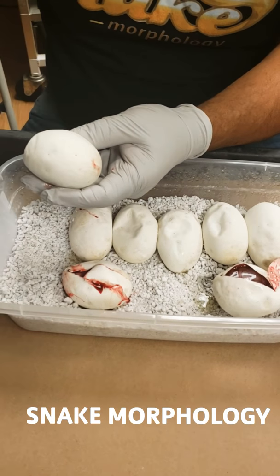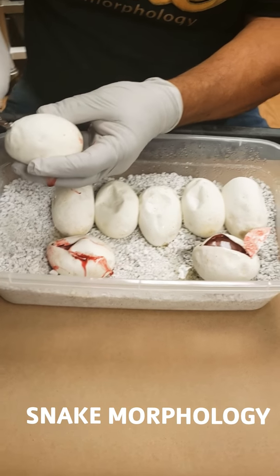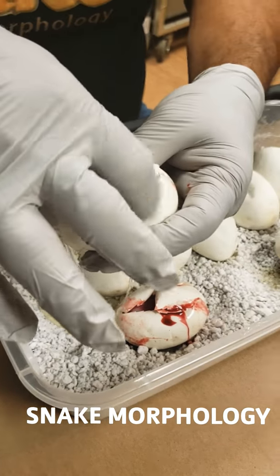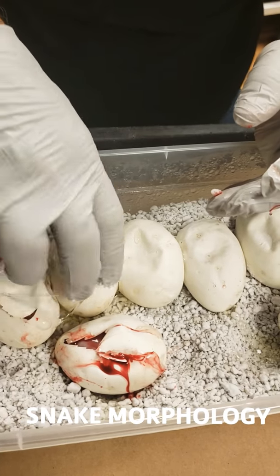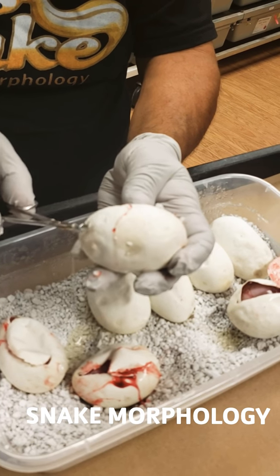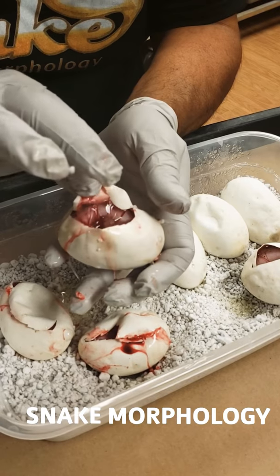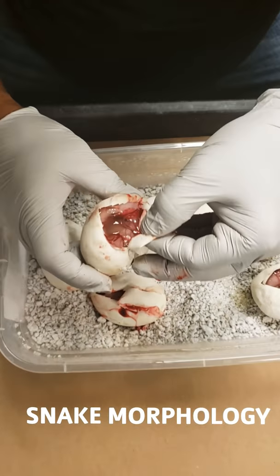Third egg. I think we got one highway and one Ivory so far. I mean, once we wait a couple days and they come out, we'll be able to see exactly what we got. This one is an Ivory - another Ivory. Going to the third egg. Now it could be something different, I won't know until they're completely out of the egg. And this one looks like another Ivory.